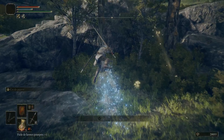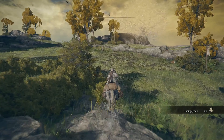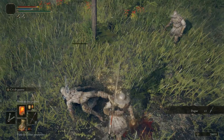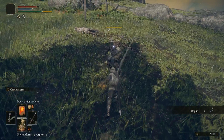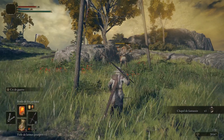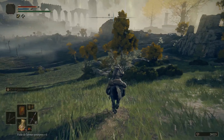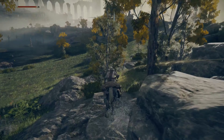On va le faire une dernière fois. On saute du cheval, attaque sautée, ça le tue en un coup. On récupère une dague. L'ennemi arme un peu. Attaque puissante, et l'autre. Une petite boule de feu. On ne va rien dropper. On retourne au site de grâce et on recommence.